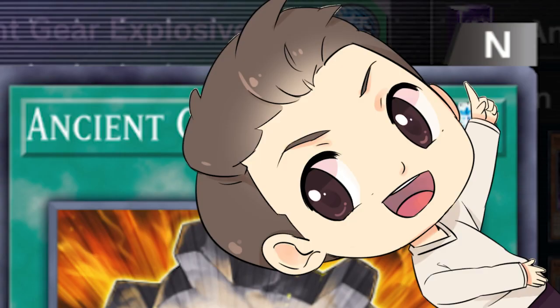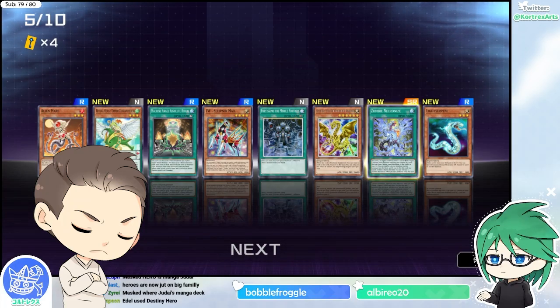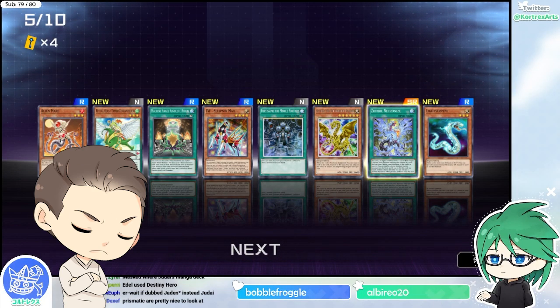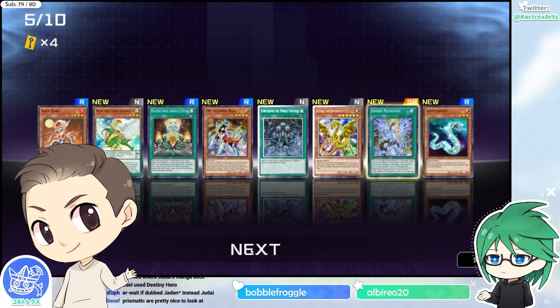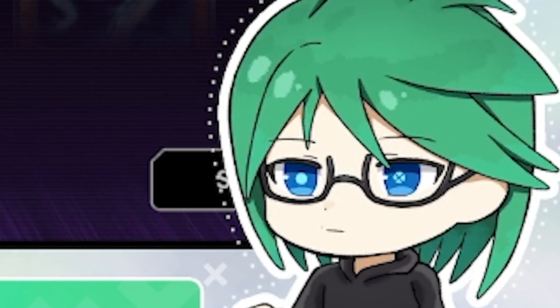The crafting system in this game is really really good. Rarities are N for common, R for rare, SR for super rare, and UR for ultra rare. When you disenchant a UR you get 10 materials, and when you want to make a UR it costs 30. So three dud cards equals one card you want — for any rarity — which is really really good.